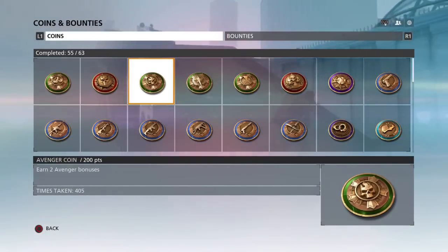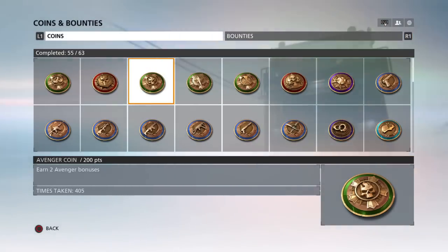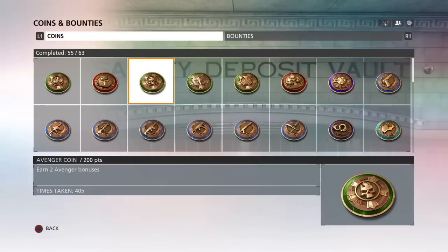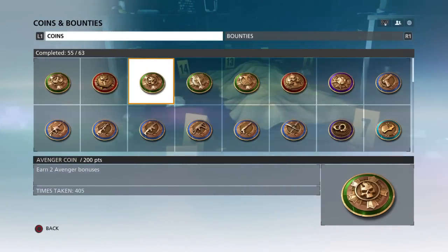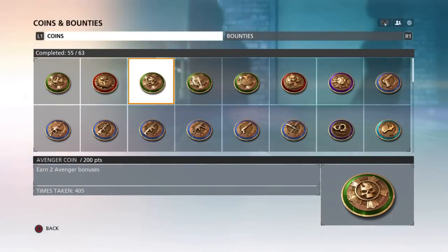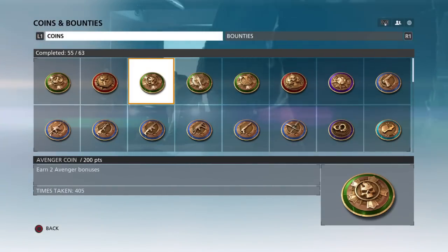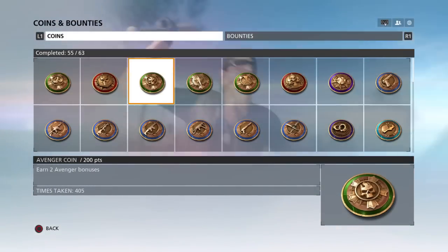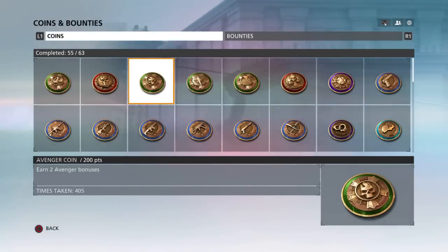And with the Avenger, if your teammate dies by someone, you've then got to go kill that person to avenge his death. And if he goes and kills another teammate, you've got to kill him again and avenge his death to get one coin. I'm guessing it's 50 times because I've got it 405 times and 225 times, so I'm only guessing it's 50 times for each, as you can see.